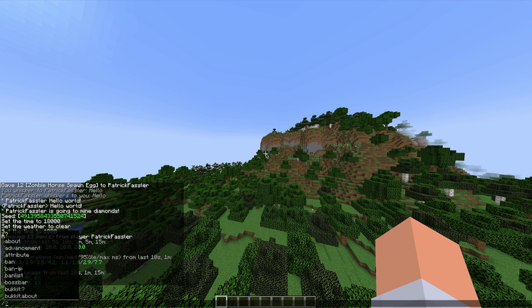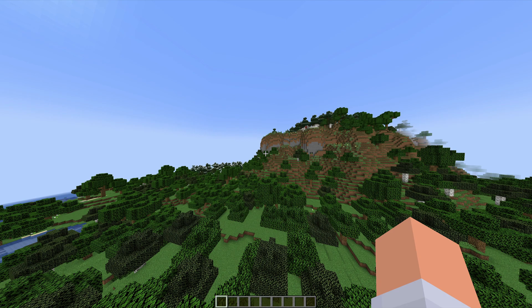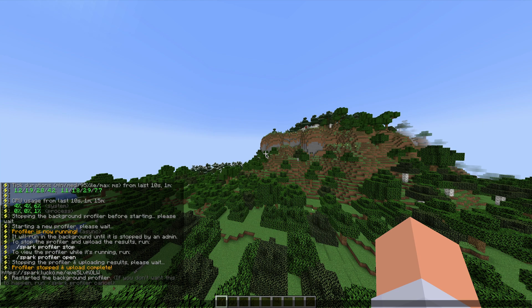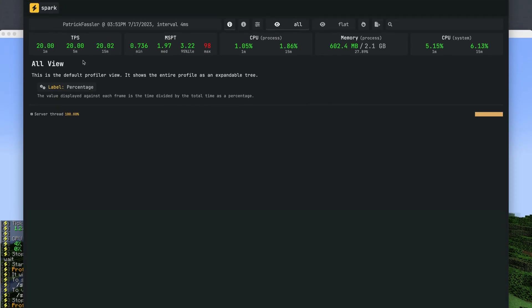On top of that, we can do slash spark profiler start. This will start a profile of your server. Once you stop it, it will generate a report which you can use to see how your server is performing. It's usually best to let this run for a few minutes if you actually want to create a useful profile. Once you're done, type slash spark profiler stop. From here, it will generate a quick link that you can click. And now as you can see, we have a quick performance overview of our server.